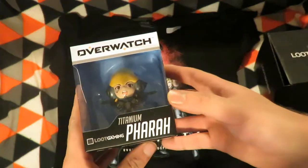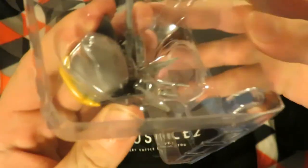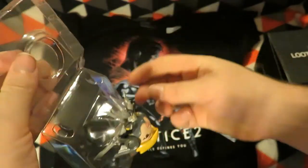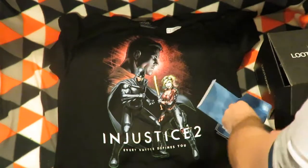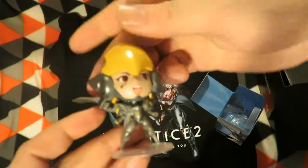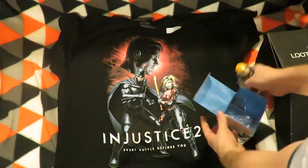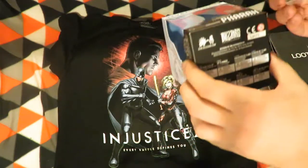Next item is the Overwatch Cute But Deadly Pharah figure. Let's open it up and pull it out for a better look at it. The base has come off — let me push it back in. It does go in the back. It's quite a neat figure. It's the Cute But Deadly series.